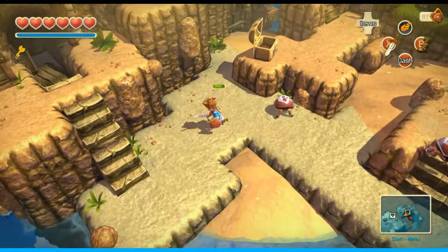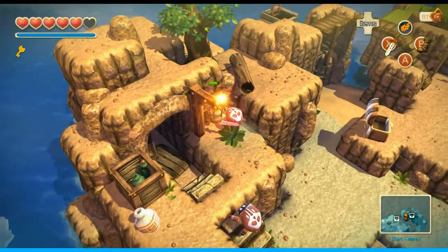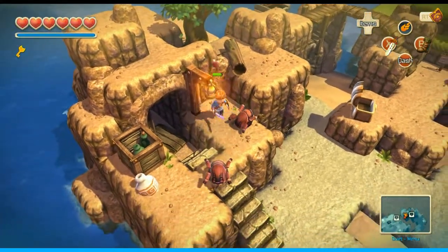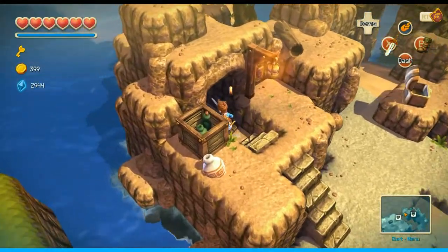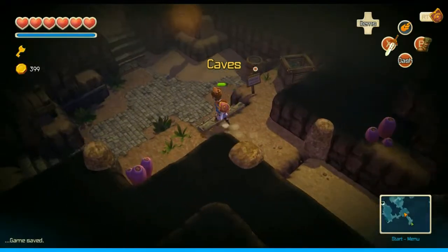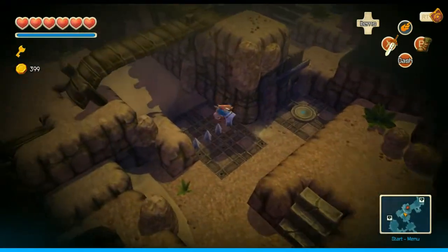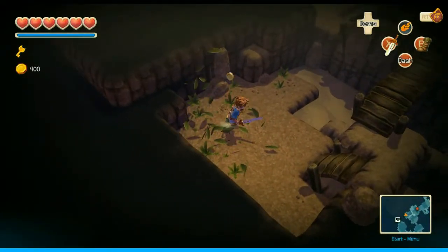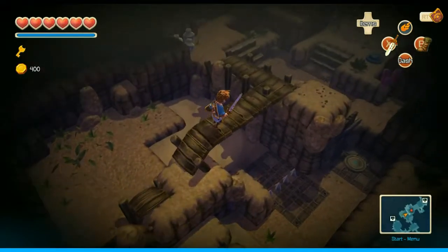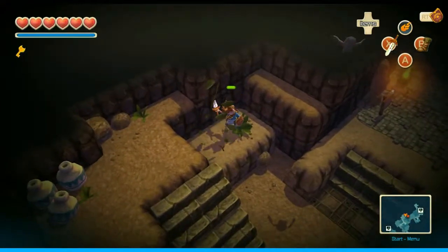That's the one. I spent a thousand gold again to get the heart. Right now I'm working up to 500 gold to try to get the other thing — the ancient radar, or whatever. I don't know what it does, but it's the only thing to buy that's not a refill, so I'm going to go for that.